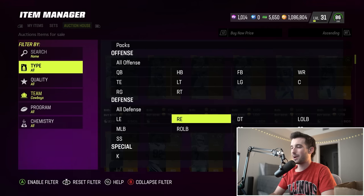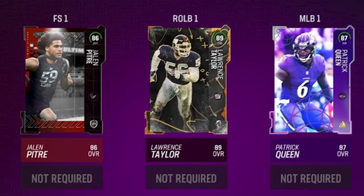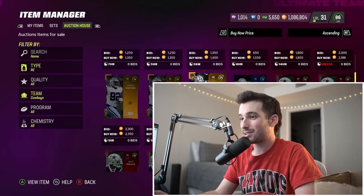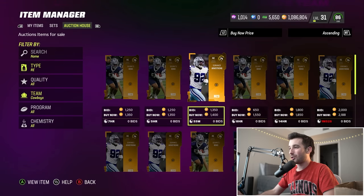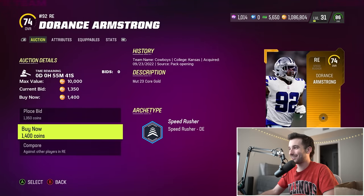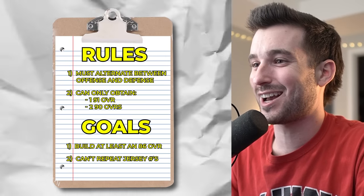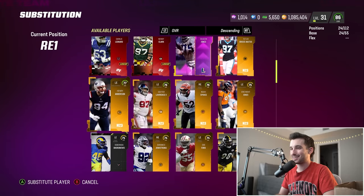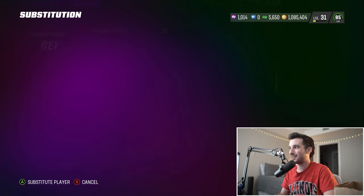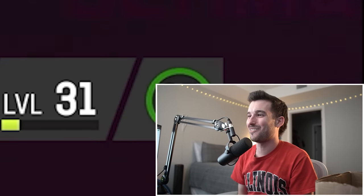Our last defensive position is right end — we drew the Dallas Cowboys. Dante Fowler is number 56, already used. Next lowest would be Davante Bond at number 53 — also already used. So our next best option is a 74 overall Dorance Armstrong for 1,400 coins. I'm praying this does not drop us to an 85 overall squad. The pressure's on — as we add a 74 overall Cowboy to the team — and it puts us at an 85. Oh no, the last card and we lost it. I knew it would come down to the wire.